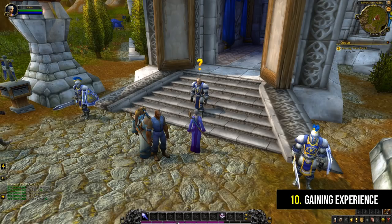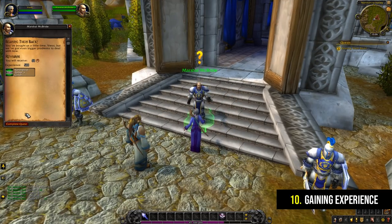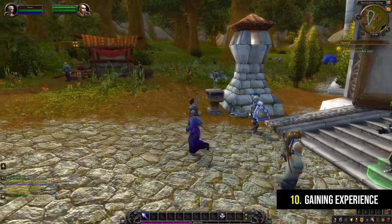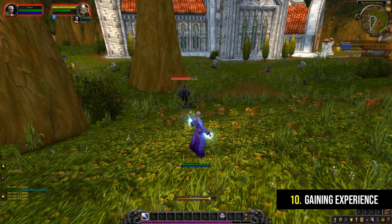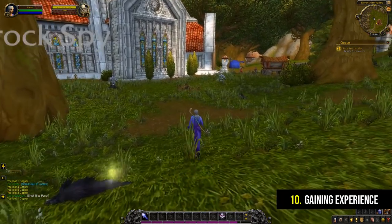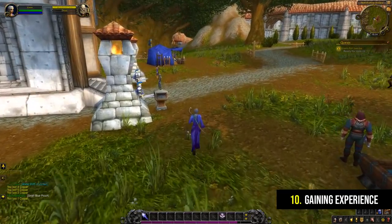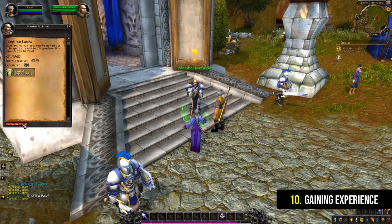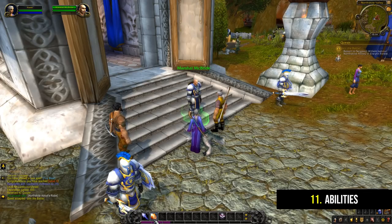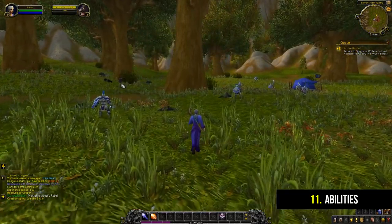As we've been killing wolves we've been gaining experience, indicated by the bar at the bottom of the screen. Once you fill that bar you gain a level. There are a number of things in game that will help you level faster. One relevant thing for you right now is rested experience. When you spend time in a city or an inn you go into a rested state. While rested you'll gain double experience from kills, and the longer you stay the more rested you'll become. Rested experience also accumulates offline, so it always makes sense to log out in a city or an inn. New abilities won't come at every single level but when they do they'll be automatically placed on your hotbar — at least until you run out of space, at which point go into interface settings to add an additional bar.